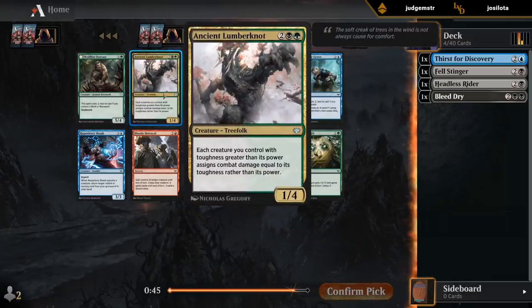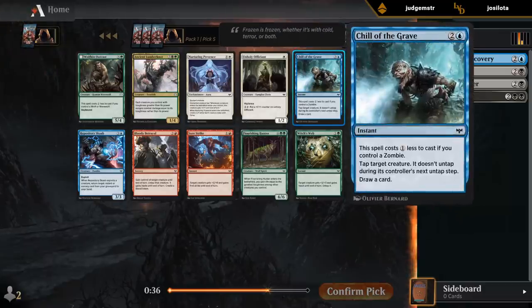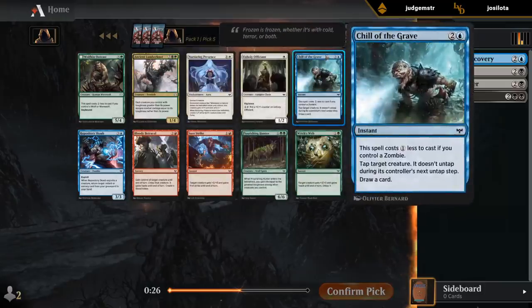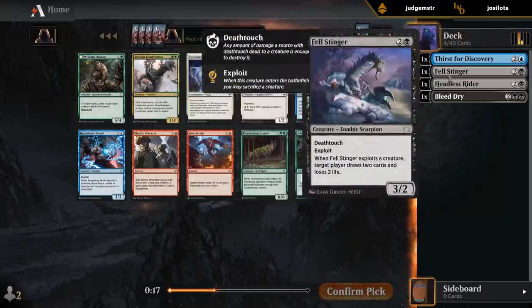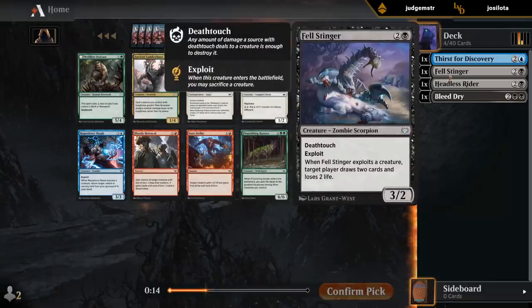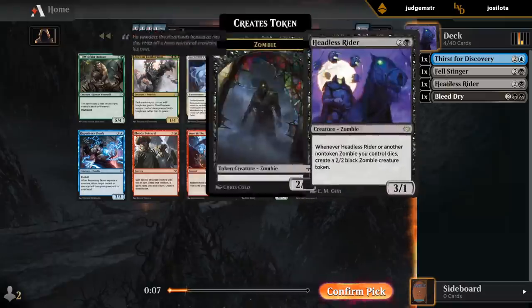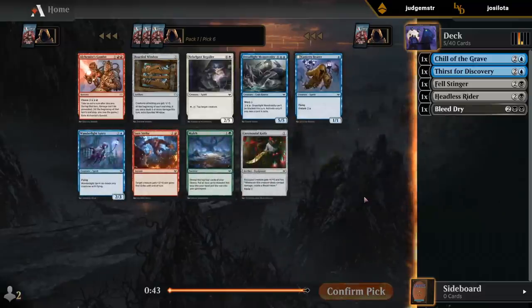Having premium removal spells to get back like Bleed Dry is gonna be important. Looks like the black-green high-toughness deck is available with a very late Ancient Lumbernauts. I'm not super committed to blue, so I could speculate on green. I'm passing a Chill of the Grave, which would be playable in blue-black especially — plenty of zombies. And a Scab, but I feel like we can get more Scabs later. I think I'll go with the Chill; blue seems to be flowing so I don't see a reason to pivot.